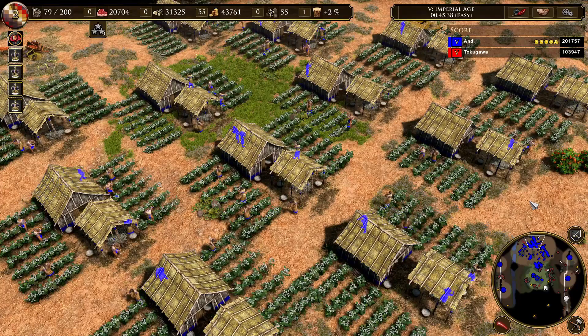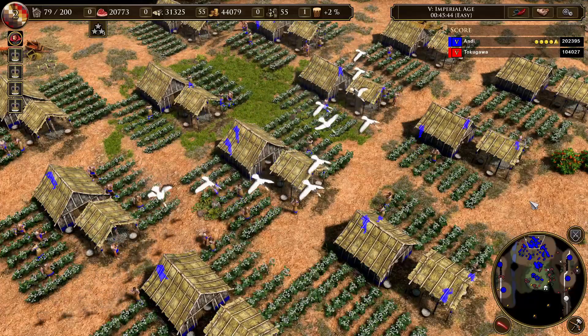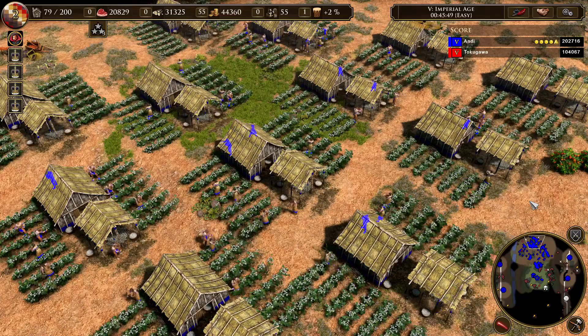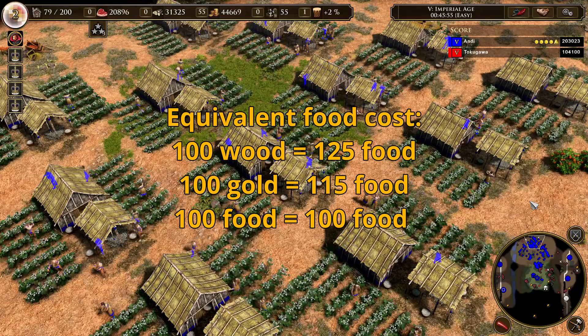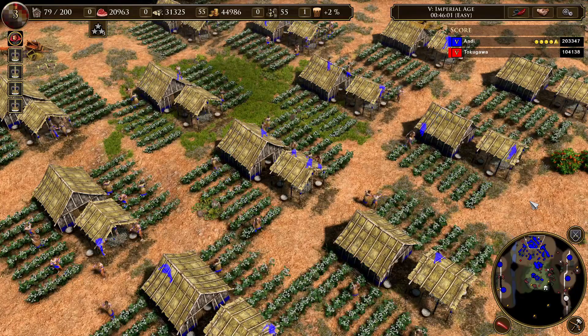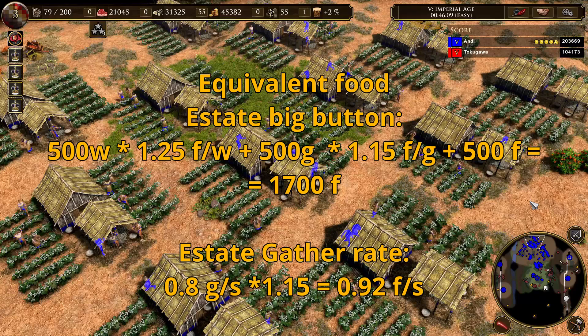To answer these questions I need to take a few assumptions. Because resources are gathered at different rates, I need to adjust by calculating the equivalent food cost. For me, 100 wood is worth 125 food, 100 gold is worth 115 food, and 100 food is worth 100 food. So for example, the estate big button upgrade costs 1,700 food equivalent, and the estates have a food equivalent gather rate of 0.92 food per second.